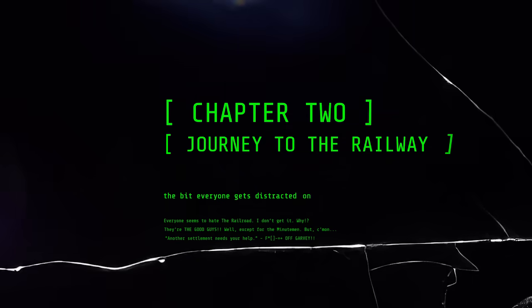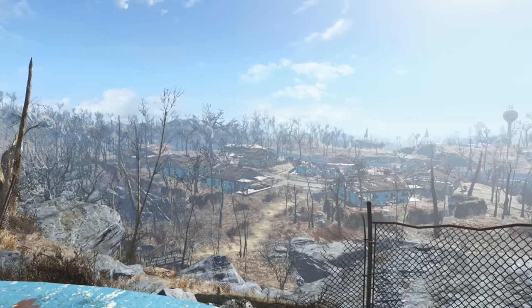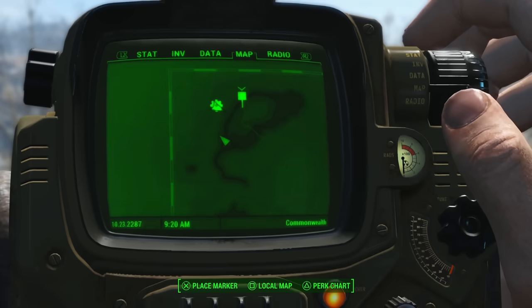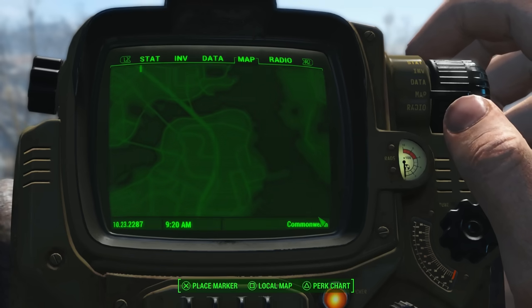As you arrive on the surface, you're going to be tempted to head to Sanctuary, your old hometown, and start the path of the Minuteman — but we're actually not going to be doing that. The idea of this video is to get you the best gear possible within the first hour or two of the game, and the Minuteman ain't it, chief. We're actually going to need to pass through Sanctuary to get to where we're going.